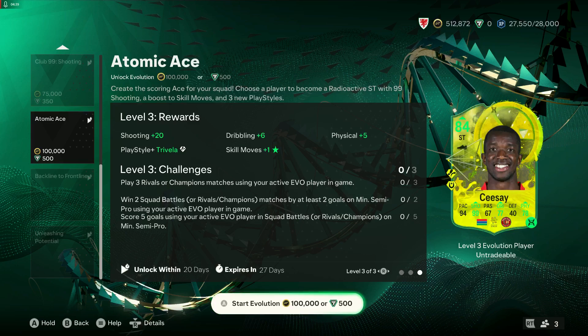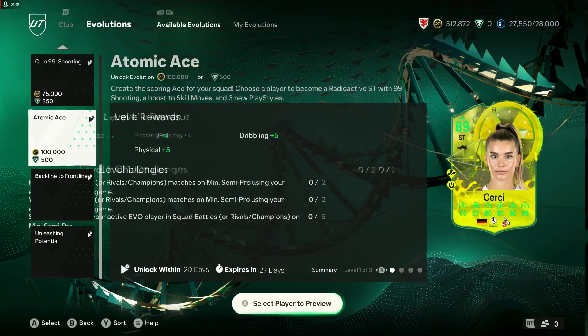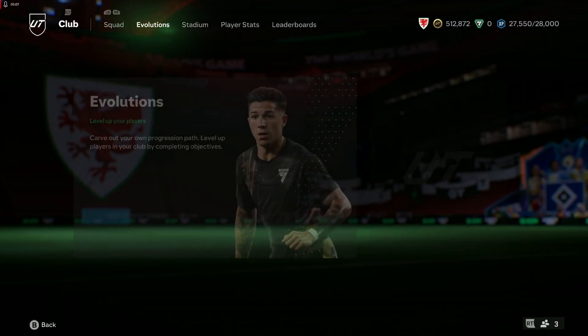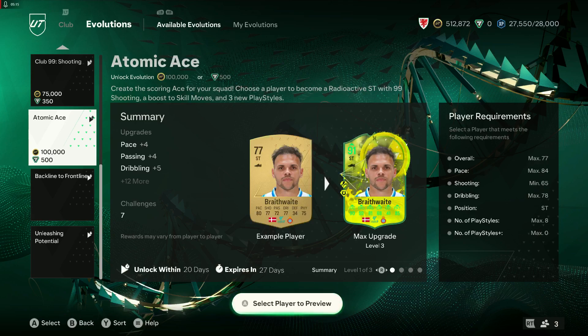It also gets Trickster Plus, First Touch Plus, and Power Shot, and an improvement on the skill moves. There's bound to be a lovely 77-rated card we can do something good with. They have to be a striker, so there will probably be cards that are midfielders or defenders that have the requirements, but whether it can be combined with the other evos will be another consideration.